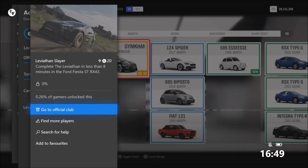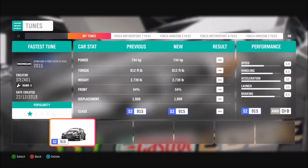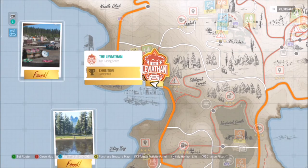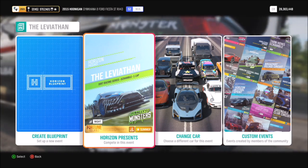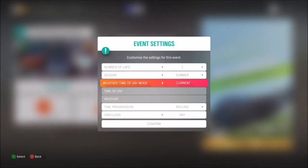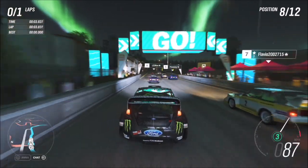The next one wants you to complete the Leviathan in less than eight minutes in the Ford Fiesta ST RX43 — another Fortune Island DLC car. There's a tune called Fastest Tune you can download. Normally when people tune this car it maxes out at about 135 mph because they don't tinker with the gearing and alignment. The tune I've made will max it out at 183 mph, and you will need that speed in certain sections of this race. You can tinker with the race settings — I used just rally monsters. I'd recommend decent weather as snow will make it much harder.